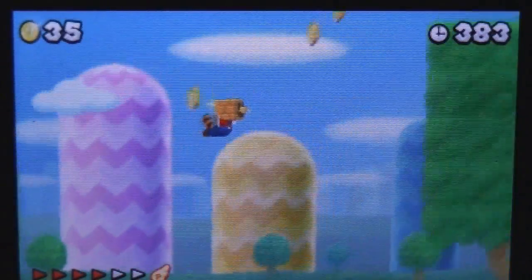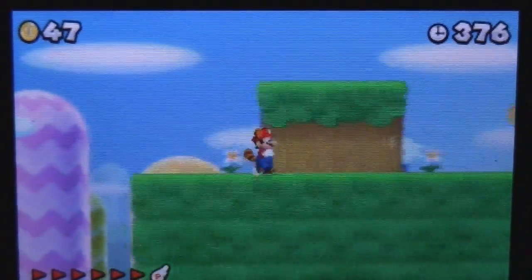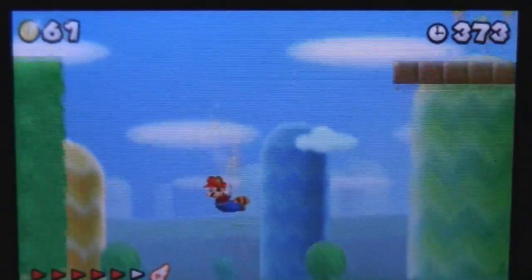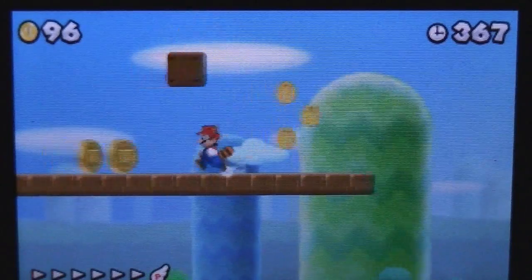The first star coin can easily be obtained by having the Super Leaf capability for Mario and flying to the top of the third tree in the map. After getting the first star coin, go ahead and fly to your right to the roulette coin block.